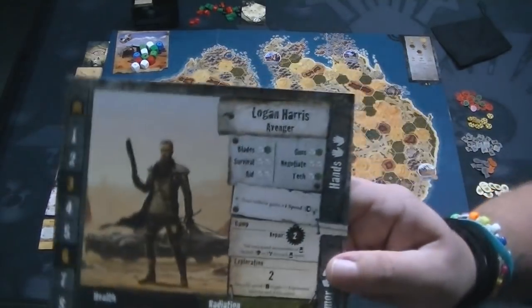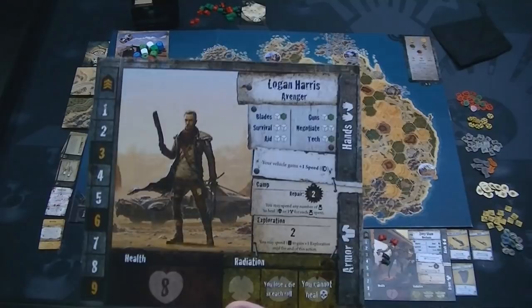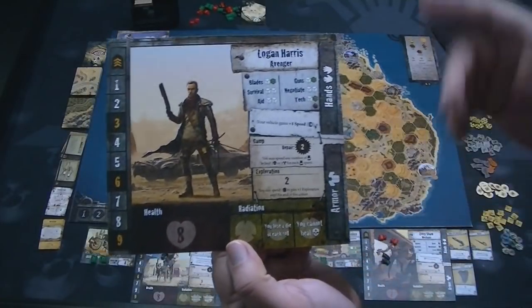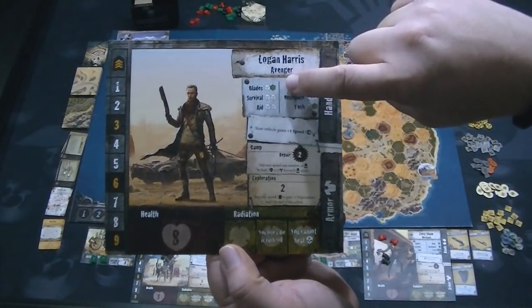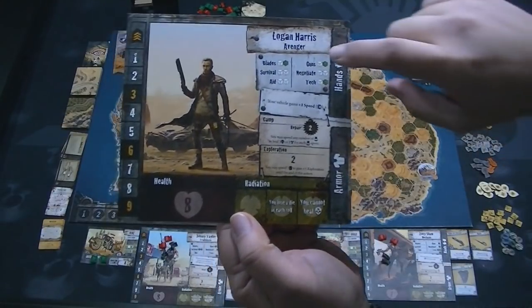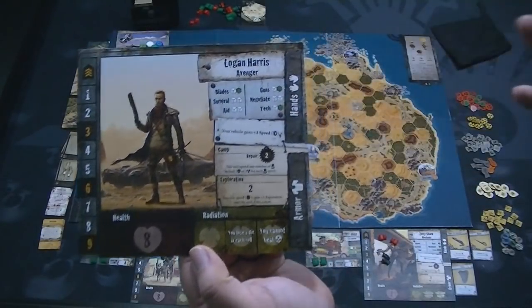Let me show you Logan Harris, the Avenger — I'm sure that isn't the last of the V8 Interceptors behind him. This is Australia, and there are going to be characters that seem like they're from other genres. I take that as an homage rather than anything else. You'll have your stats here: if Logan gets into hand-to-hand combat with his blades, he gets a white die and a green die to roll. Same for guns. Certain events will require you to roll against survival or negotiate skills.